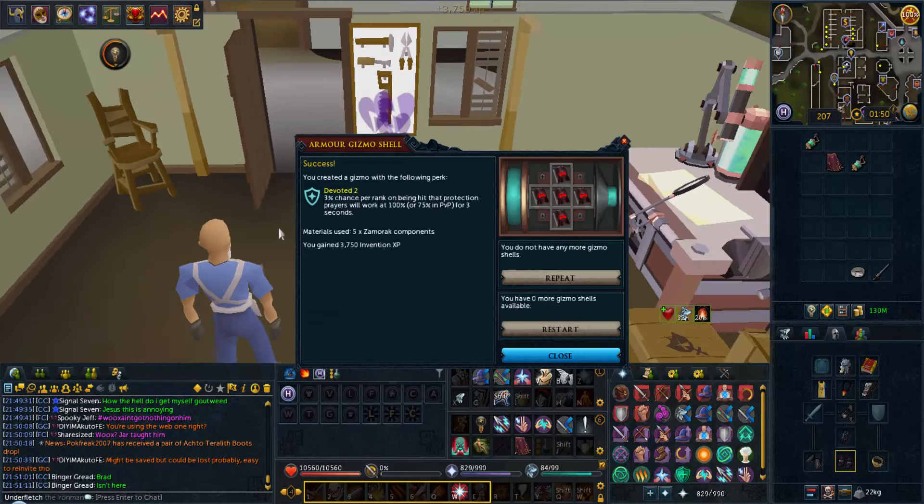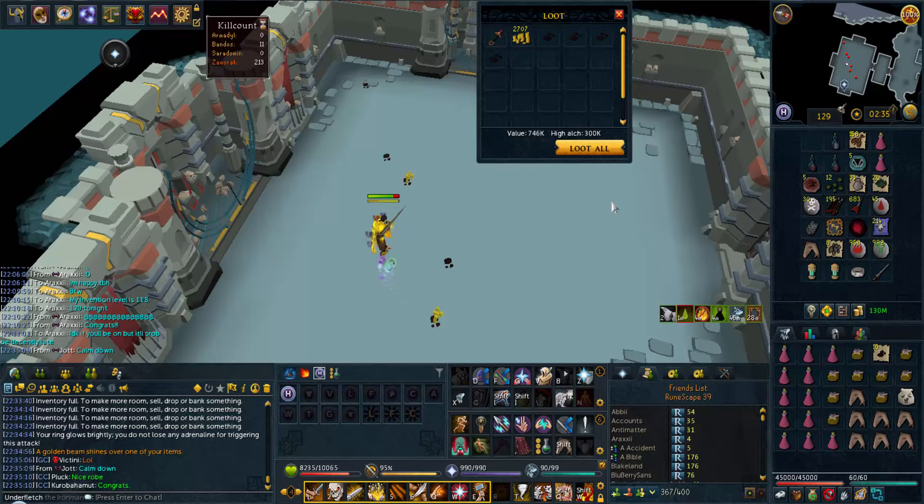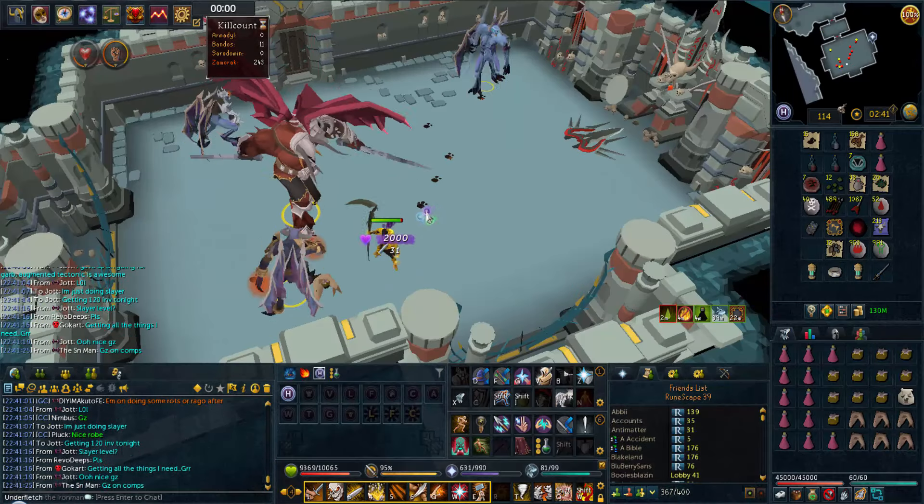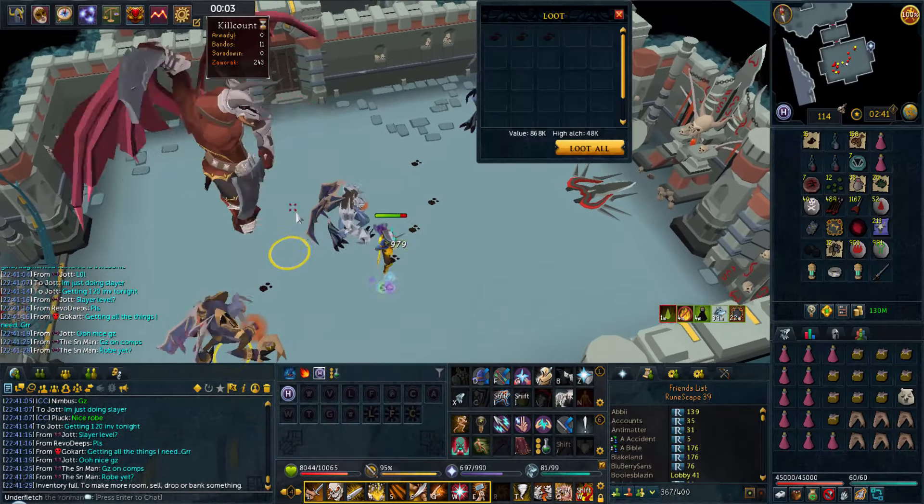Oh well, I'll just chuck it onto this body and let me go do this Zami trip. Well, that's nice - Garb Resubjugation. I want the gown, but at the very least garbs are very nice for Invention.